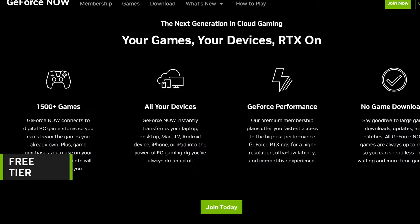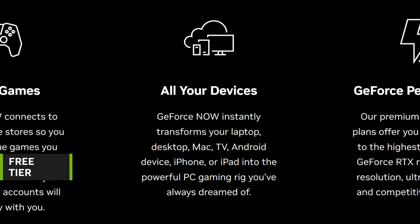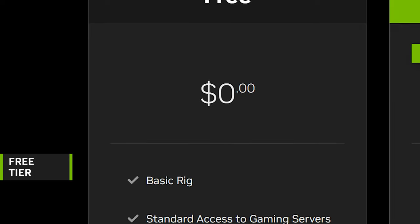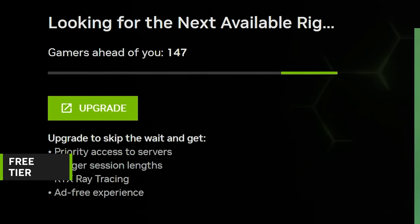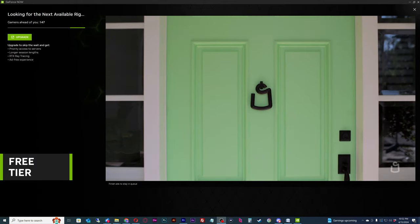For those new to GeForce Now and looking to see whether this way to play is right for you, the free tier is one of the best ways to try this. Recently, they just increased capacity for the free tier, so now is a great time to jump on. Granted, the free tier does have some caveats. Since GeForce Now has increased its user base by over 10 million in the past year, queue wait times have been pretty crazy — but lately it hasn't been so bad. Nvidia has increased the free tier capacity over the past few months, so the wait time isn't as bad. Nvidia has also introduced ads on the free tier, with some users getting up to 2 minutes of ads during their queue wait.